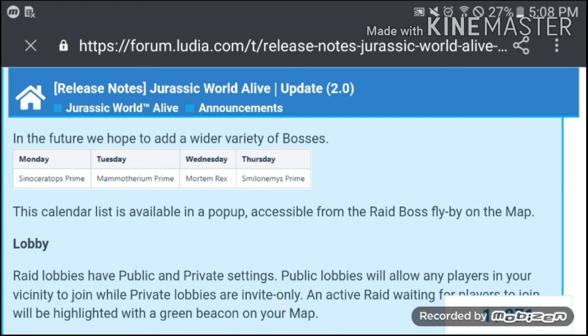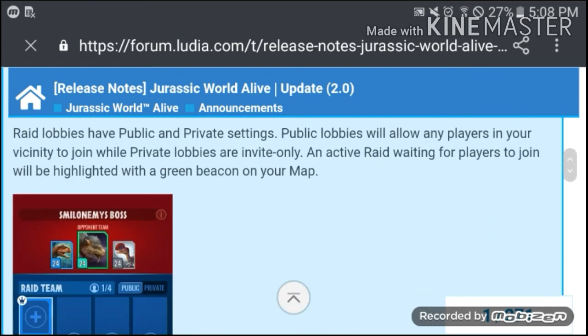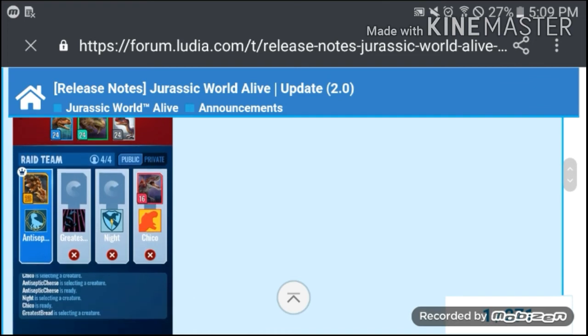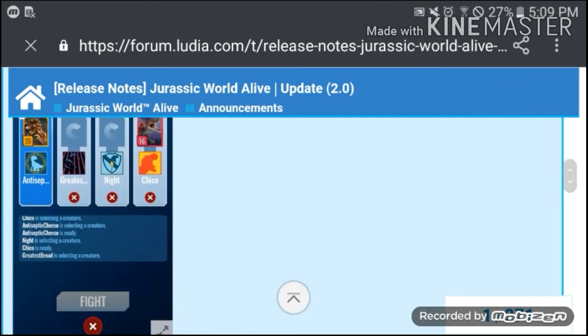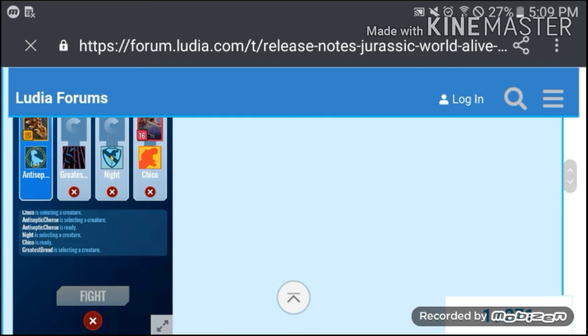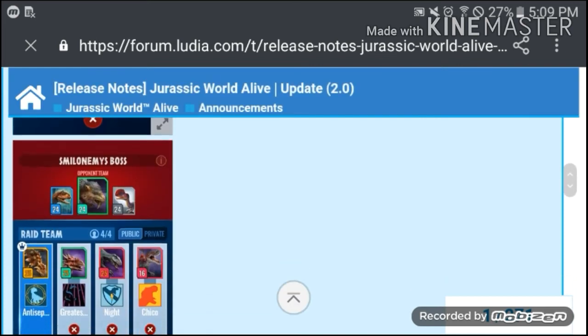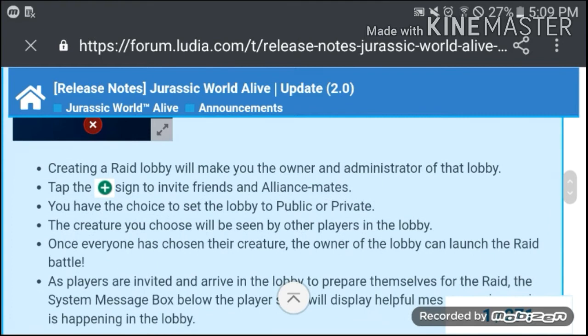Each boss gives different amounts of DNA to unlock them. In the lobby you can choose private or public, and it shows whether your friend or alliance member is selecting a creature or is ready. Once you create a lobby, you are the administrator and can invite friends and alliance mates.